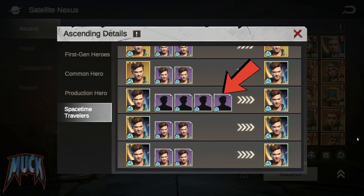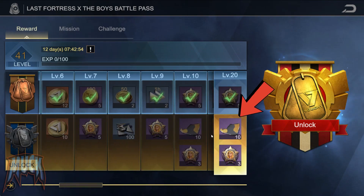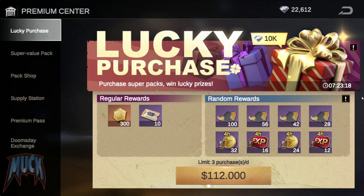How can we get them? As I said before, let's assume that we already used in Starlight the ones we got in the Battle Pass. So now we have in the store the Lucky Purchase bundle — for $99.99, in addition to 300 spacetime recruitment points and 10 faction cards, it will allow us to randomly get some rewards.